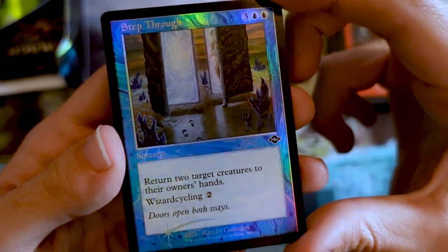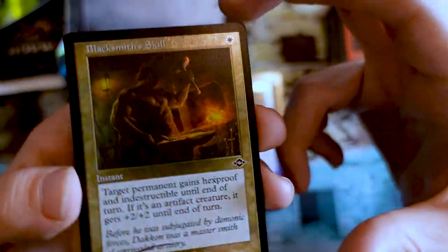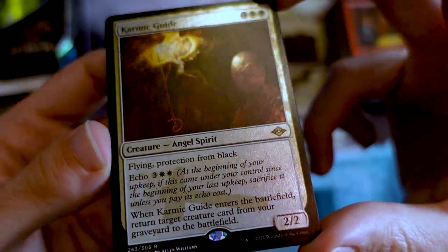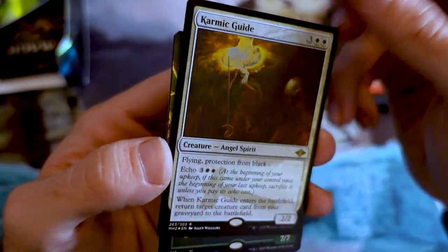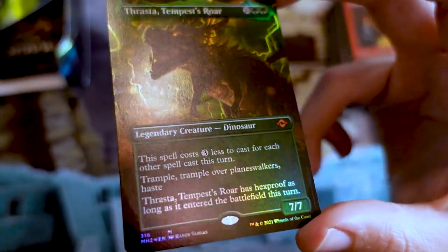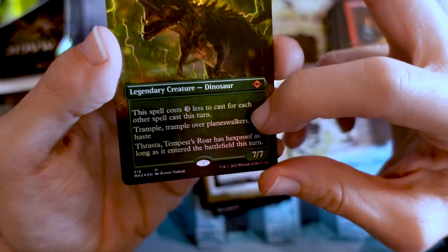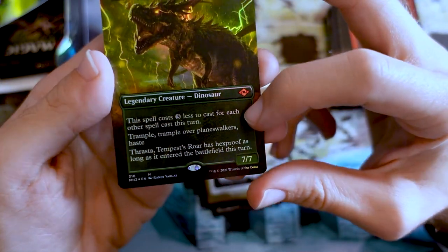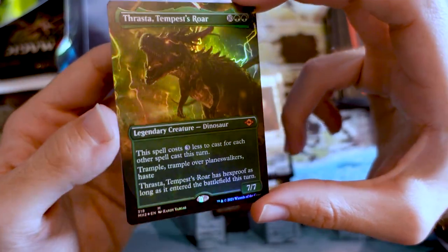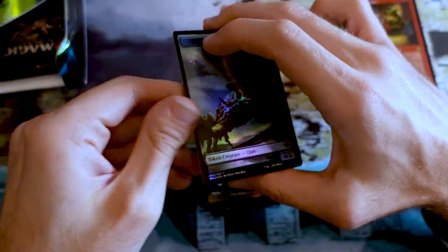Foil Floodhound old border, Step Through. We got a foil etched Blacksmith's Skill. Then Foil Etched Karmic Guide — see if this thing does anything in Modern. It's historically a pretty powerful card with lots of combos. Then Borderless Thrasta, Tempest's Roar — nice, get your dino action on. Trample over planeswalkers, something new we're trying here — kind of a new keyword. I think it plays pretty well. There's all these times where you have a 6/6 but if you attack a planeswalker with two loyalty you just kind of burn it. I can see us trying that more often. And we get a Crab and Treasure token.